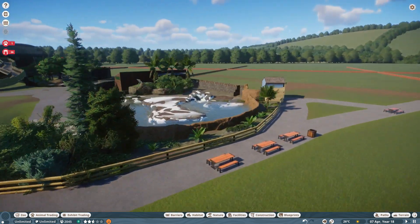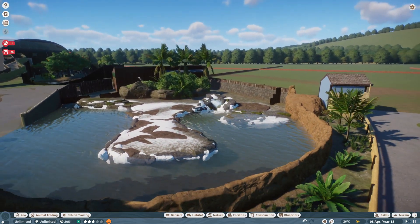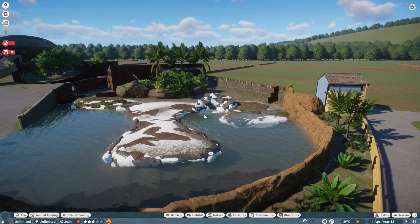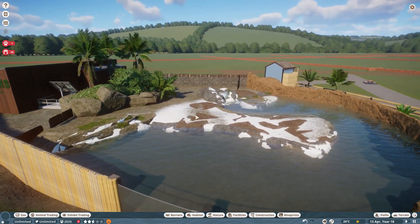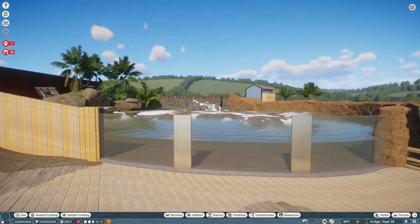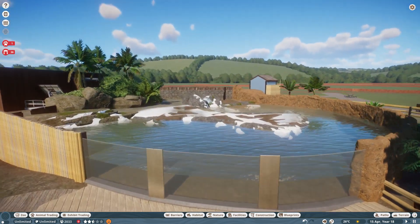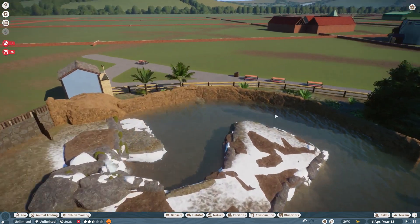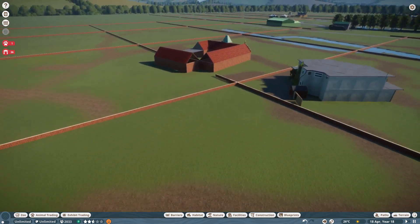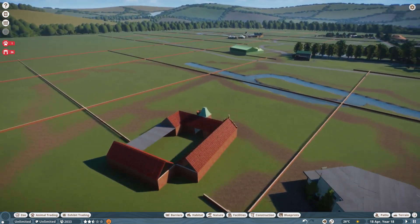My penguin area — I've finished it. Some people said I don't need to put snow in because they're penguins from South America, and I agreed with that. However, at the zoo everything is painted white — the rocks are painted white — so the only way I could get them to look white was by putting snow in. There are no penguins in of course, because there are no penguins in the game. But that's the finished penguin area, and there's lots of theming needed around the outside.